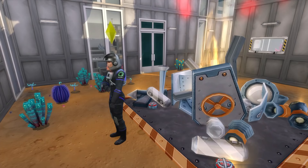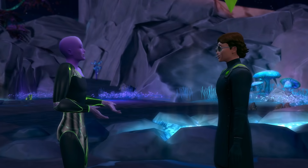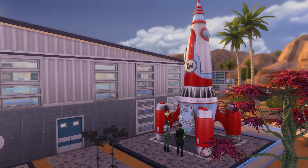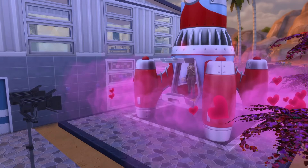If you have the Get to Work expansion pack, you can also upgrade the ship at level 10 rocket science with the wormhole generator, which will allow you to travel to the alien homeworld of Sixam, where you can mingle with aliens and find more rare collectibles. Rocket ships are also a woohoo location — don't ask me how that works, but I am here for it.